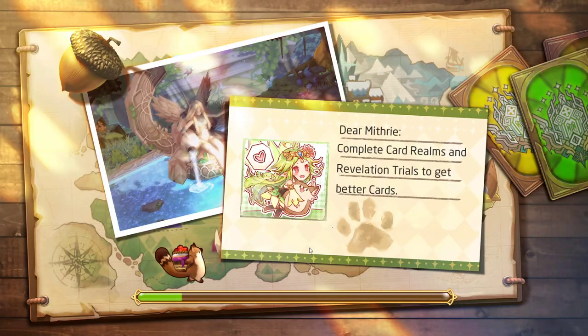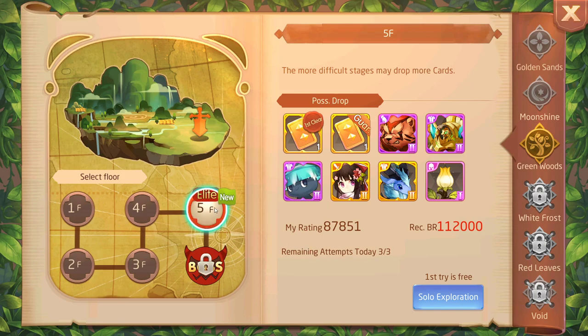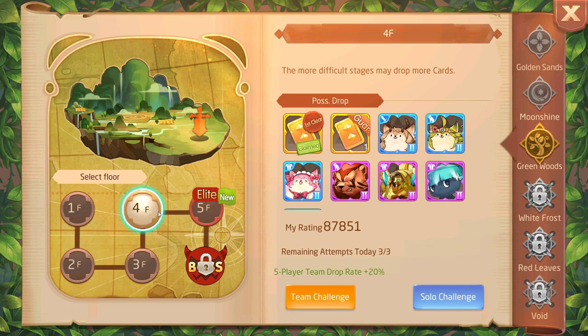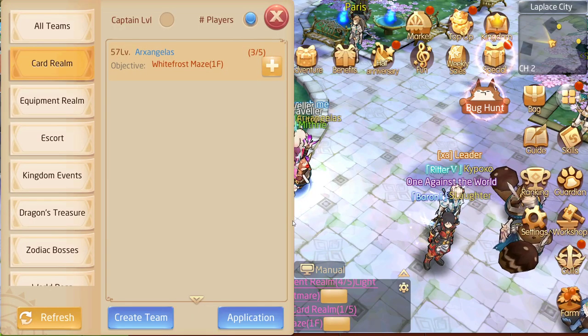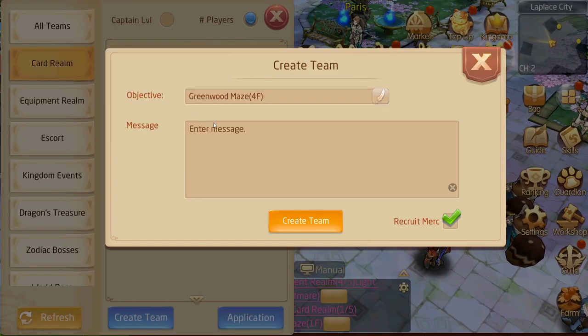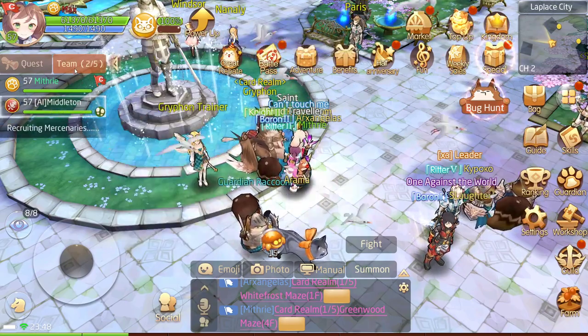The card realms work by requiring you to go through them solo the first time, but after you've cleared them solo you can go in with a team. I'm on the latest one which requires 112,000 battle rating — very difficult for me solo. But since I've cleared the previous one I can bring a team. If you can't find other players, you can click Create Team anyway and enable the recruit option, which will fill empty slots with AI players.